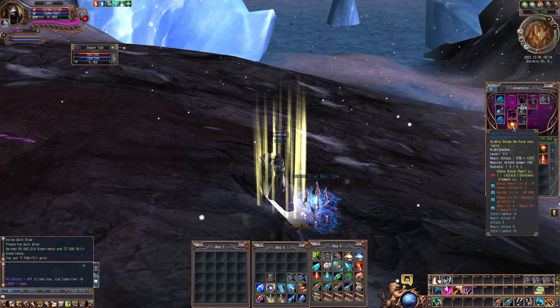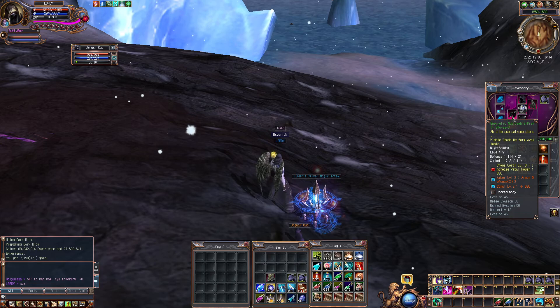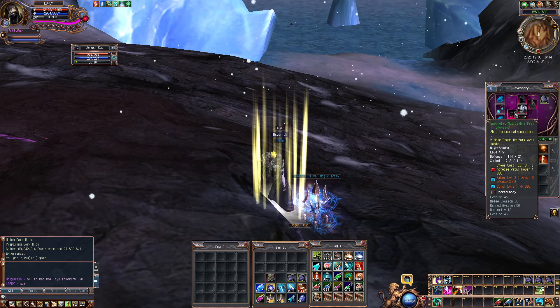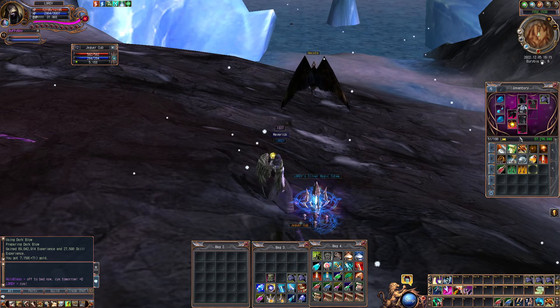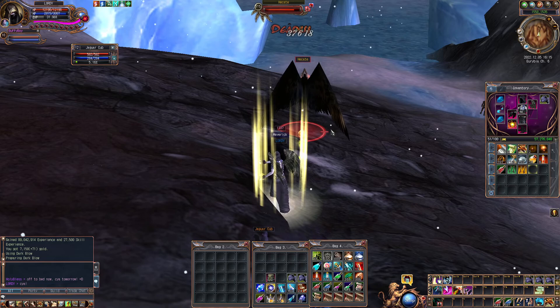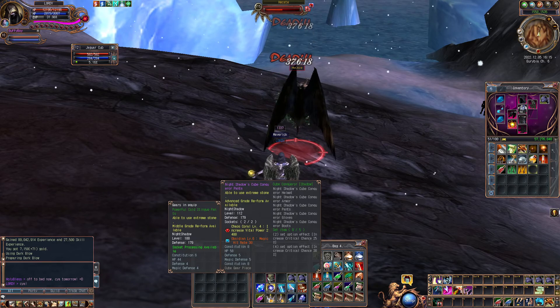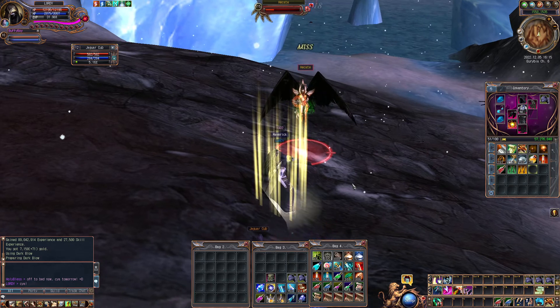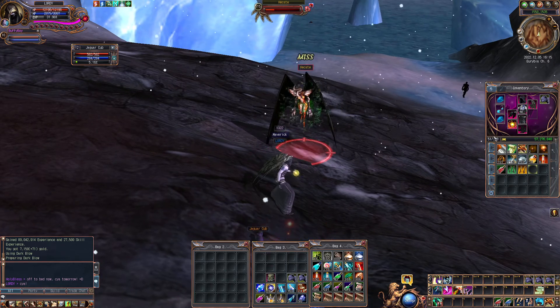He helped me out with crystals too. I kind of moved some things around — I put a defense in there and I put the HP one in there instead of the damage absorbed. And then when I get to 112, I got pants that have even more HP and hit rate, just something to help out because I miss a lot with this blue weapon.